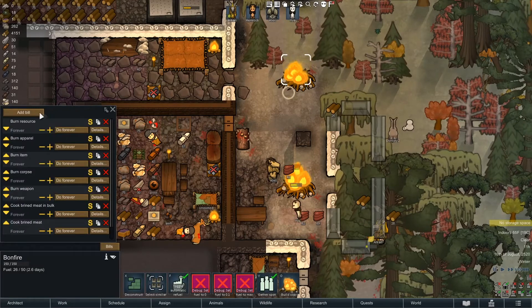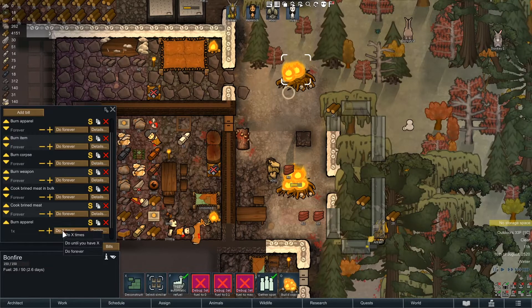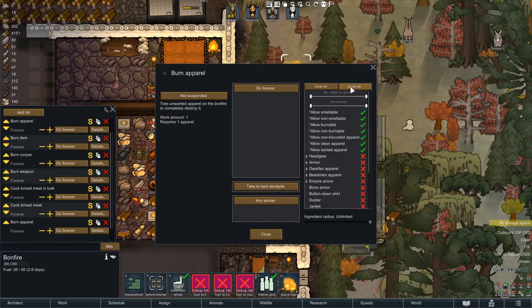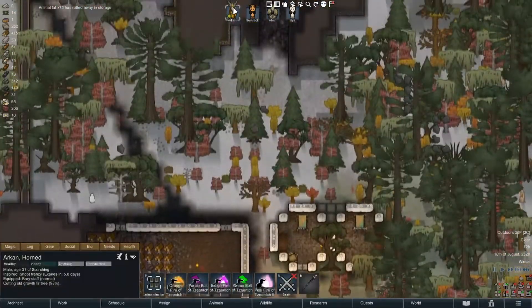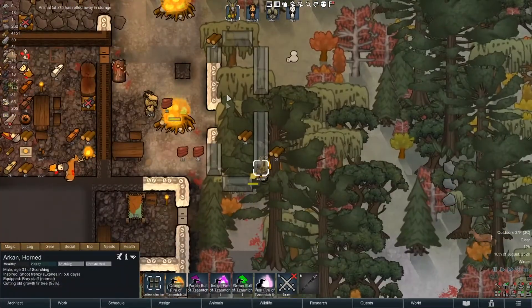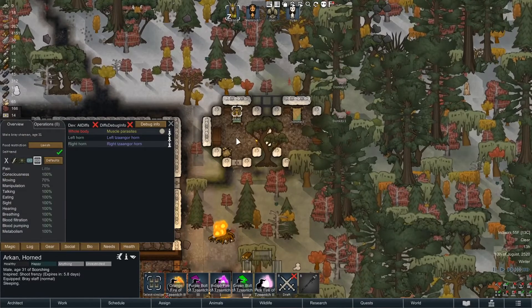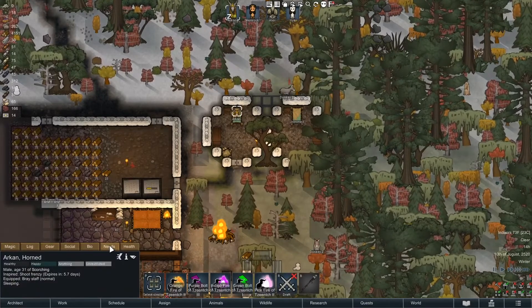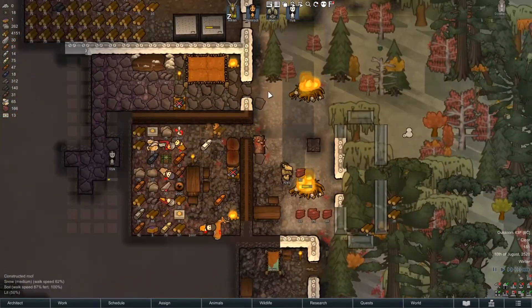Let's just burn awful stuff too. Add a bill, burn apparel, do forever, details — allow all but anything awful. I wish you could put names on those so it was obvious what you were doing. What's Arkin working on? More construction jobs. He probably needs to be tended — no, he just went to bed because it's the middle of the afternoon. Maybe that's making him more tired? It doesn't seem to be. Something just got burned, so that's good.